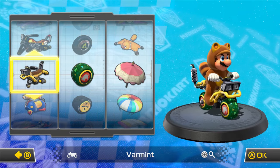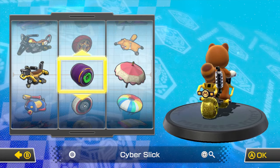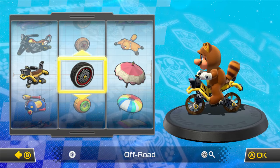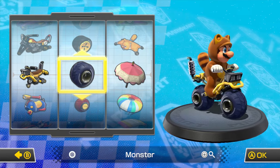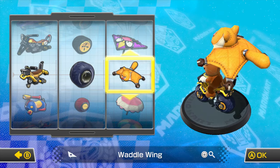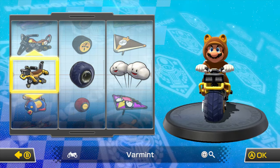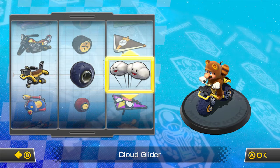I like using bikes mostly, so let's go with the Varmint bike. Since we have a medium character, let's use a monster tire — it'll be fine, I'll be very careful. I did say I'm not supposed to use big tires for 200cc, but it'll be fine, I promise. And we're going to use the Cloud Glider, because we haven't used it in a while.